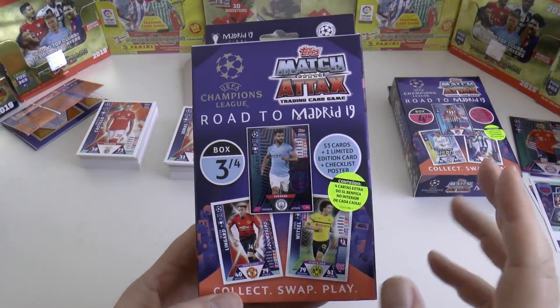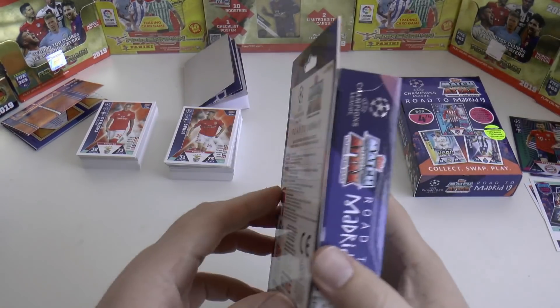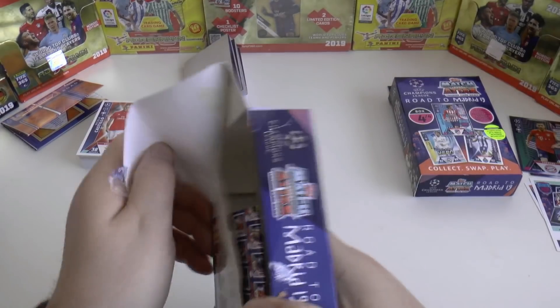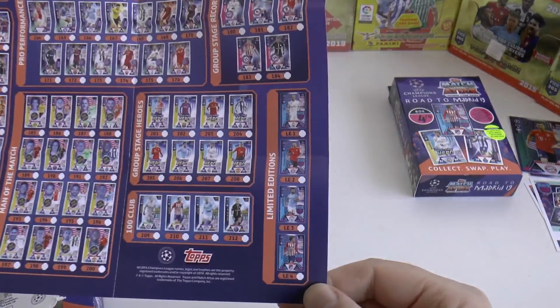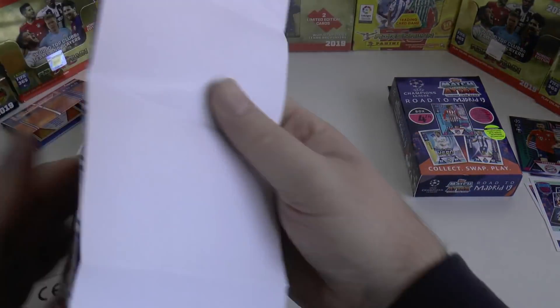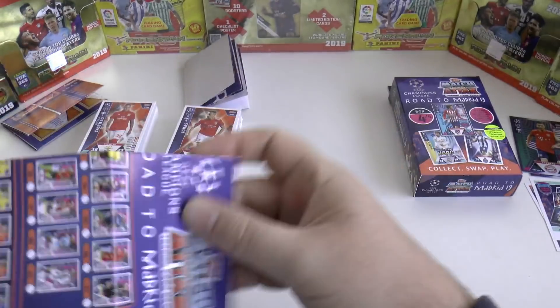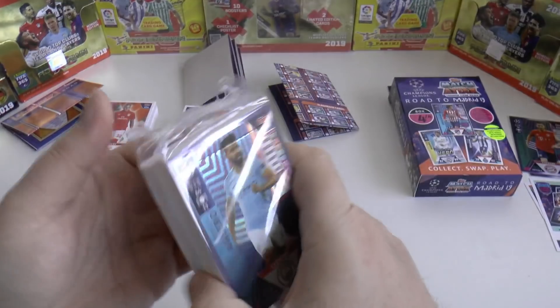So that means we're halfway through - on to box three now, which will include a checklist poster. Fifty-three cards again and the limited. This folds out quite nicely - not too big either. You've seen some Panini checklists where they're too big; this is just right with the 212 in the standard set and the four limited editions. It looks like it's going to be Sergio Aguero by the looks of it. And there we are - Sergio Aguero Limited Edition Super Squad.